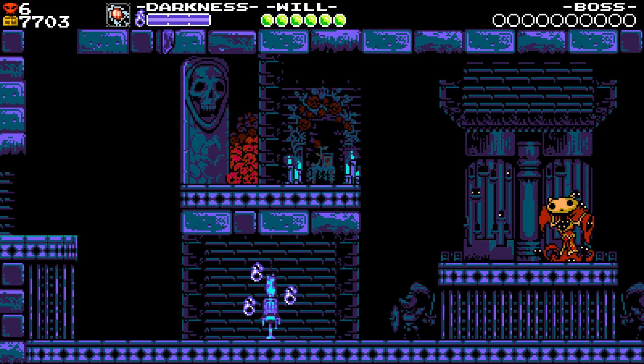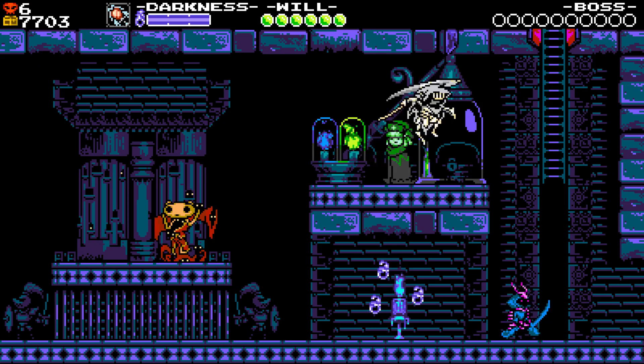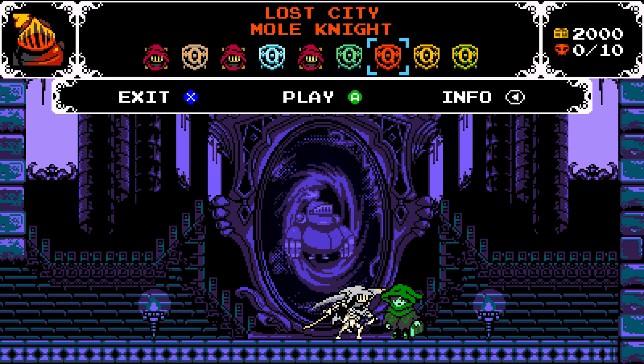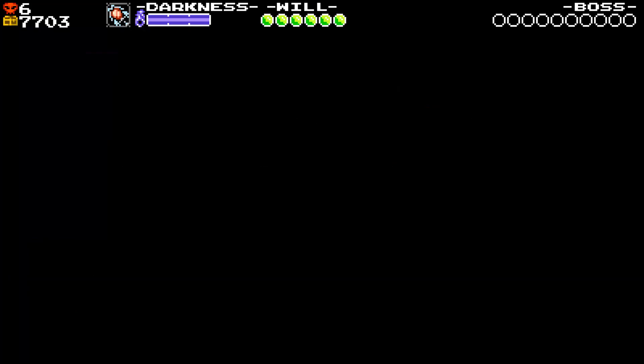I already got the highest level one. Let's go to the big scary mirror. We have six left - propeller knight, treasure knight... treasure knight is the underwater one so I want to save that because I don't really like it. Let's do Polar Knight. They might be in order of difficulty but I'm not sure. Well that was weird, it's cool looking though. This is gonna be cool.